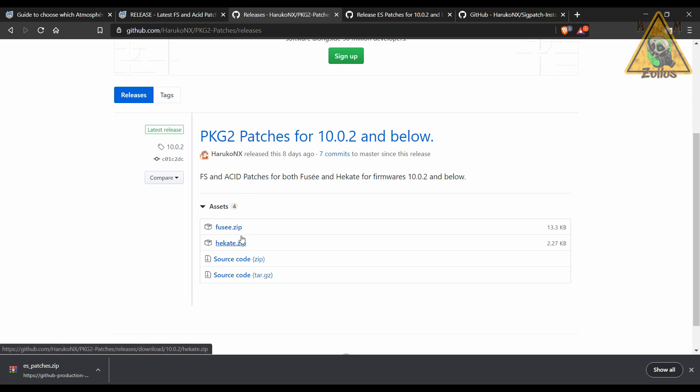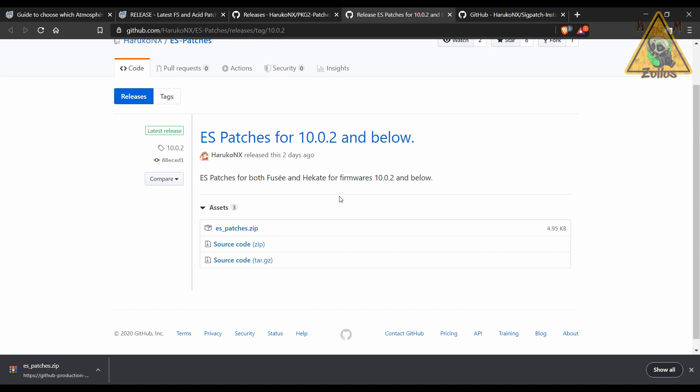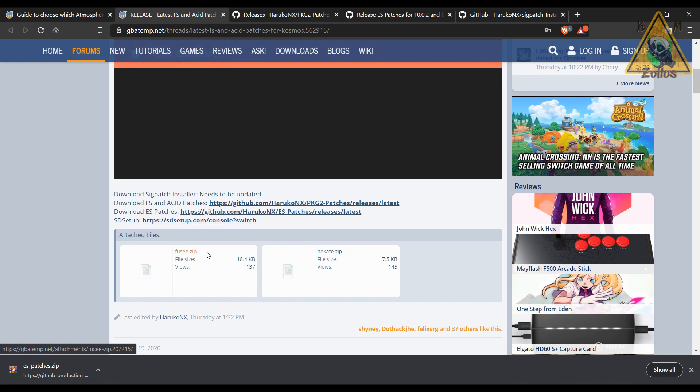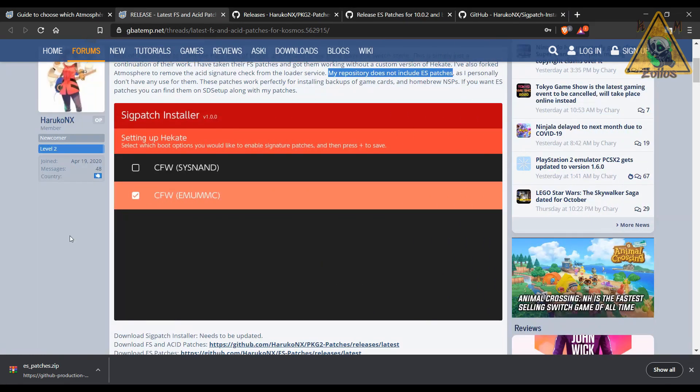The ES patches are for those who have up-to-date Atmosphere or Cosmos but whose firmware is below 10.0 — like 9.2 and below — in which case you will need the ES patches in addition to the FS and ACID ones. This is why I tell you to just grab the ones from here, because they've already combined all the patches for you. If you are on newer firmware like 10.0 and up, if the ES patches aren't needed the system will just ignore them — it won't brick you or anything. So grabbing these covers everyone for pretty much every case scenario.